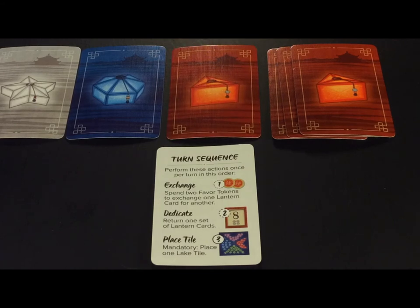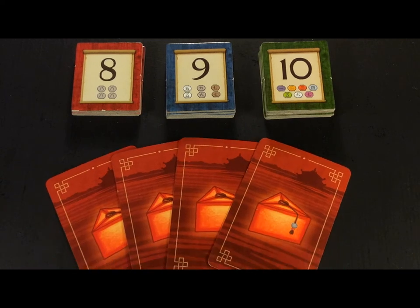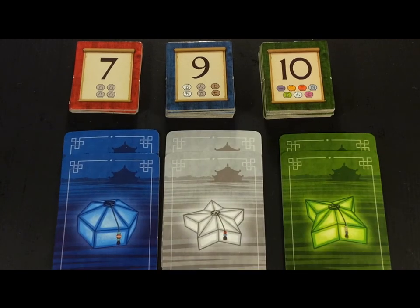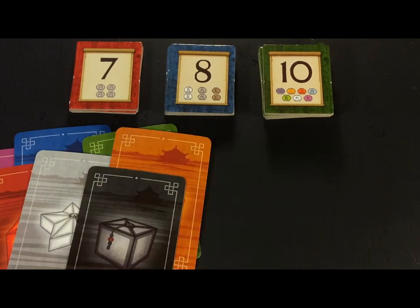You do this in order to make sets to trade in. Once you've collected the correct number and color of lantern cards, you may perform the second action of your turn: make a dedication. Simply turn in a set of your lantern cards of the correct type to claim the top token on the proper stack — four of a kind, three pair, or seven unique lantern cards. The player who is quickest to do so gets the most victory points, so grab them up quickly.